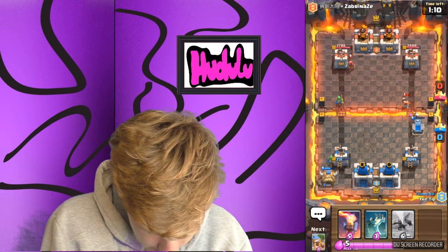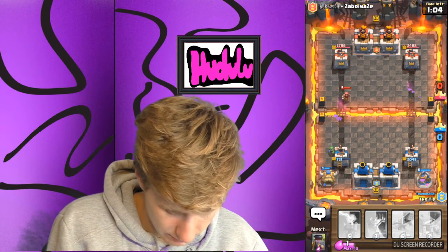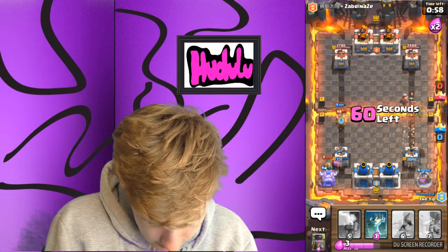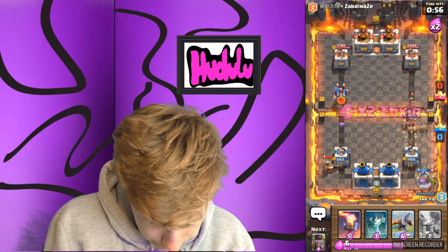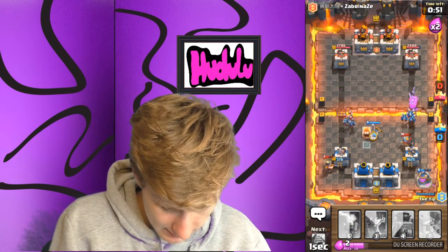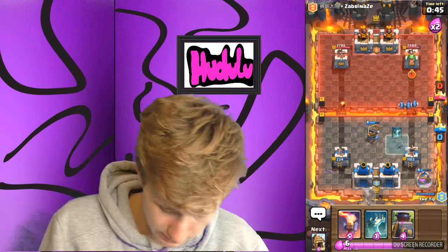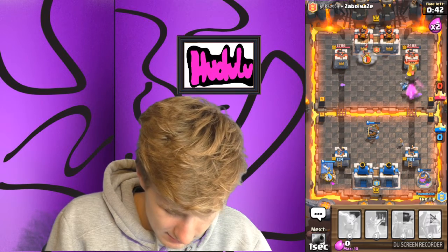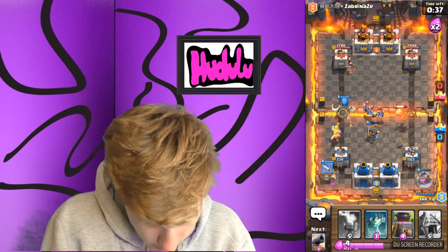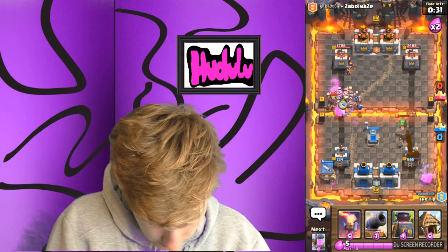Let's put another Elixir Collector down the back. It's almost double elixir so we don't really need to put it down there, but we will. He is going to just take out the Elixir Collector there, which is fine, because we are really just being idiots. Clearly this deck is not working that well this game. I'm going to blame my teammate though - I reckon he isn't pulling his weight. All those three things down on the field now are mine. It's so annoying that the X-Bow cannot shoot air.